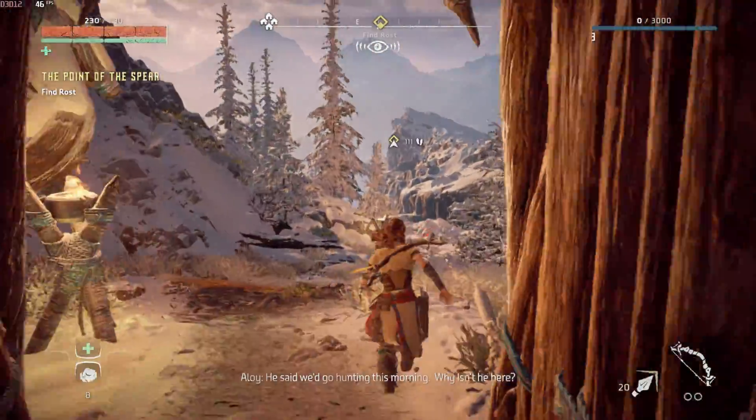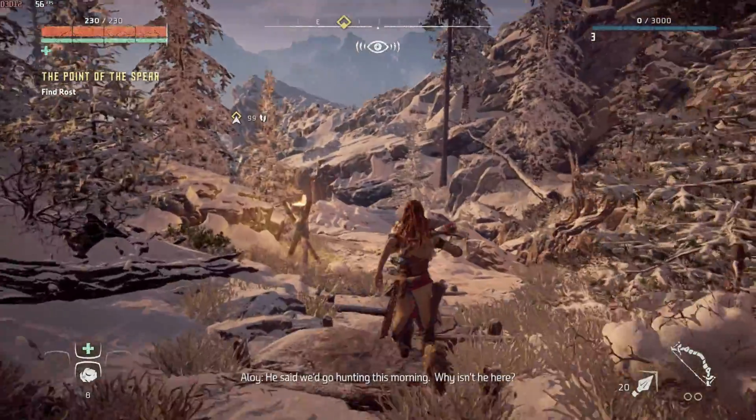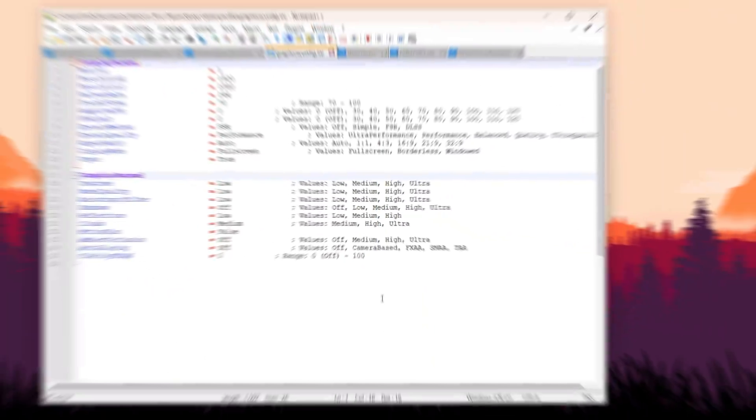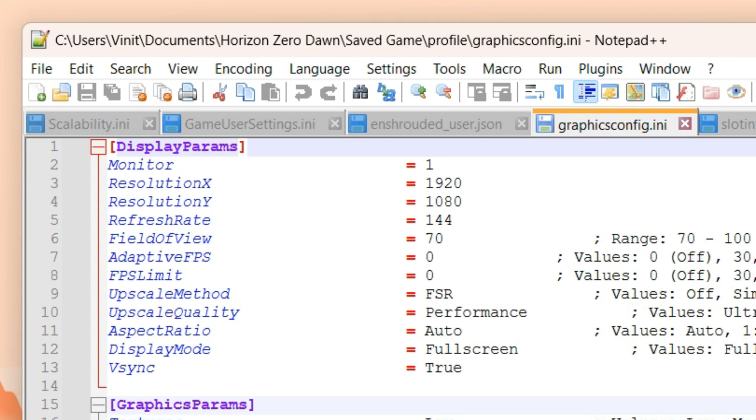Now let's exit the game and explore if there's anything available for tweaking to further increase its performance. The game's configuration file can be found in the Documents folder under Horizon Zero Dawn, Saved Game, and then the Profile folder. Open the file called graphicsconfig.ini with Notepad.